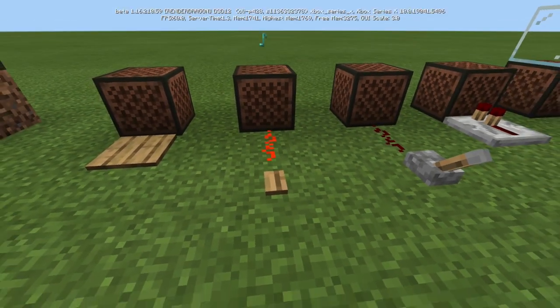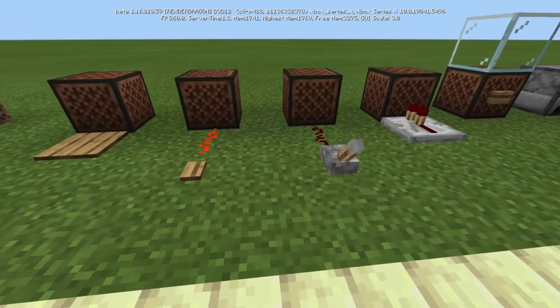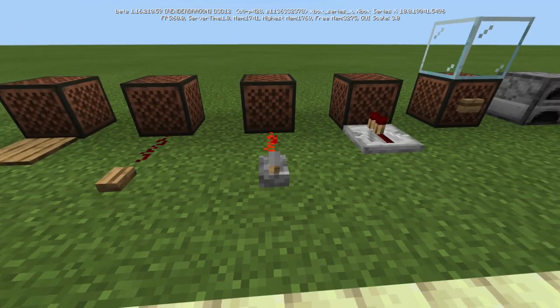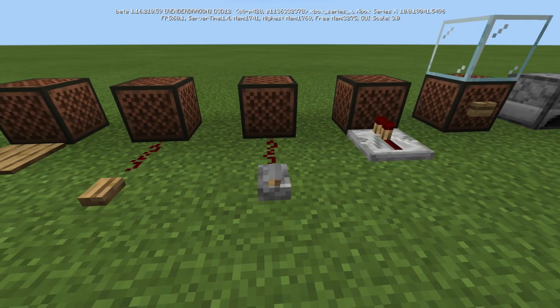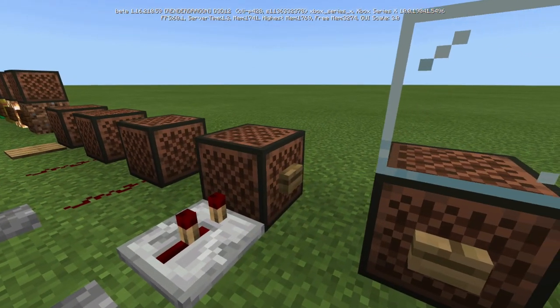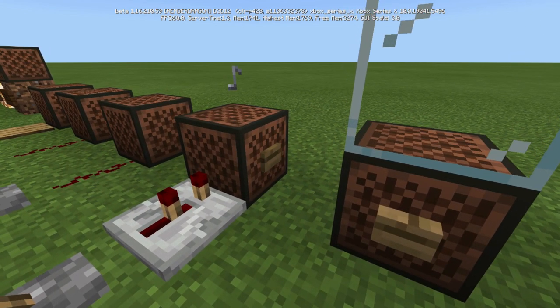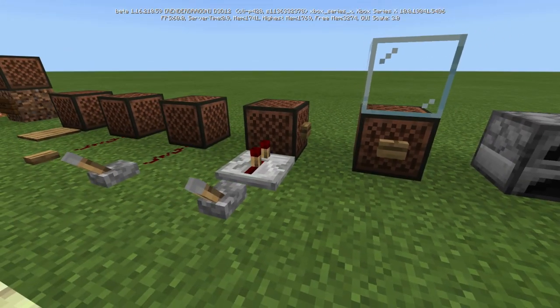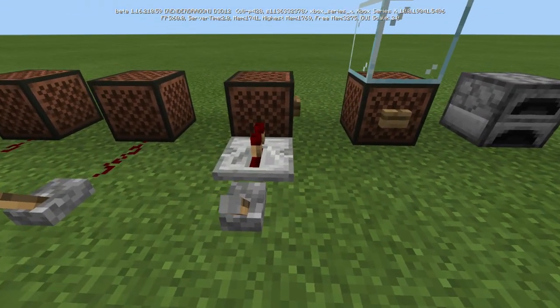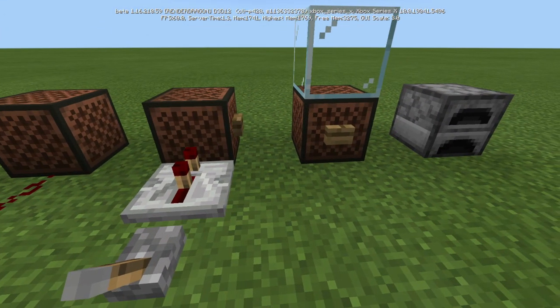A button can also activate it, but that button is really loud. A lever can also activate it. A regular repeater activates it too. You'll notice how loud that is from the side — it really muffles the music. You kind of have to put redstone far away or just use a series of repeaters with one trigger far away, just to get the best quality sound.